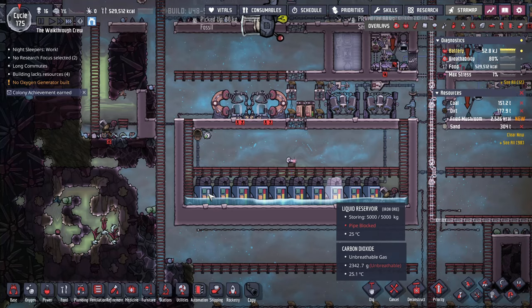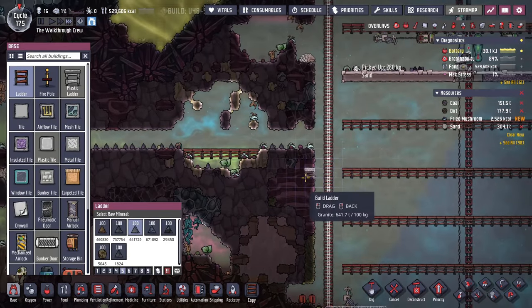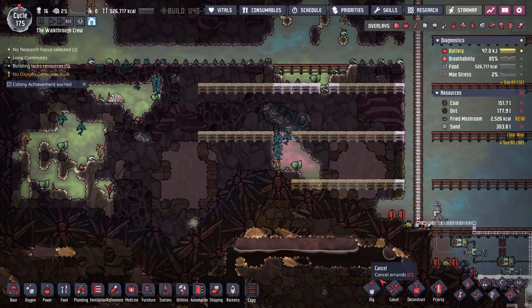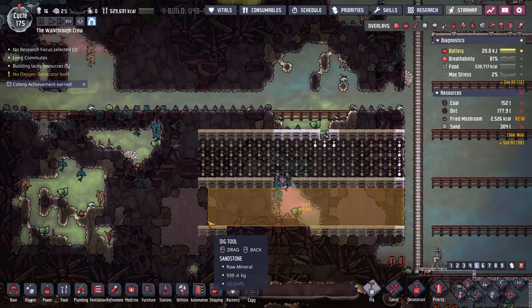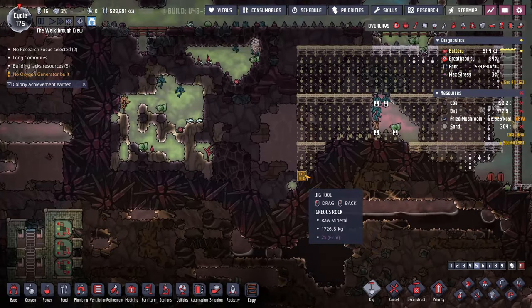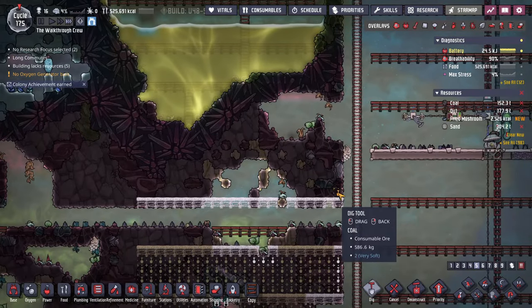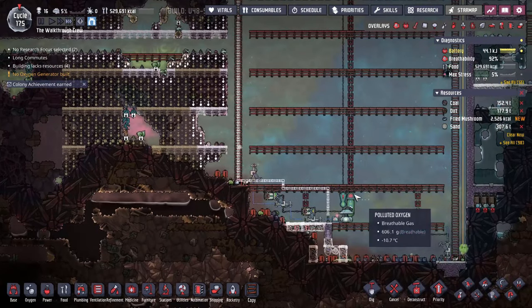Somewhere near where the vent is going to be, I'm just going to start setting up another area that is all just to hold some tanks of water. Since it's going to be roughly room temperature water, maybe a little bit warmer, I'm not going to worry too much about walling any of this off. If this were salt water or a cool slush geyser, I would not just let the water sit out in the open like this. But since we're having relatively room temperature water, I'll probably just use this space. I'll let all this stuff fall to the bottom by starting with ladders first — pretty standard method of mining all this stuff out.